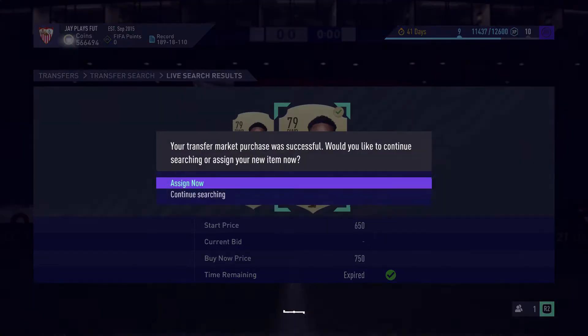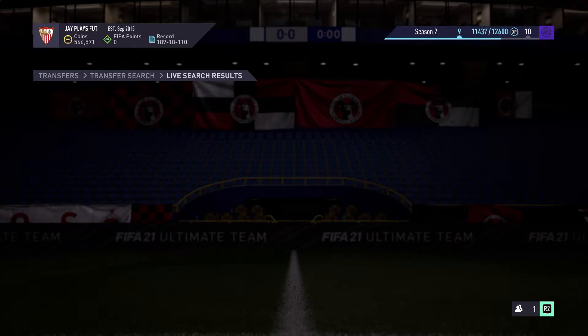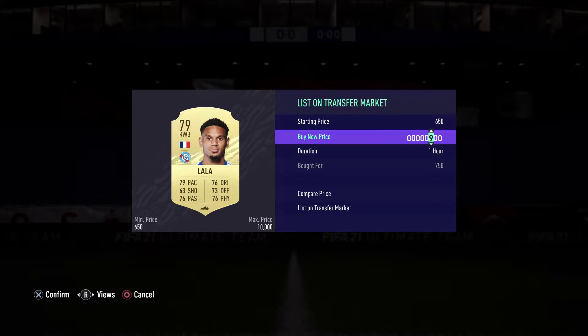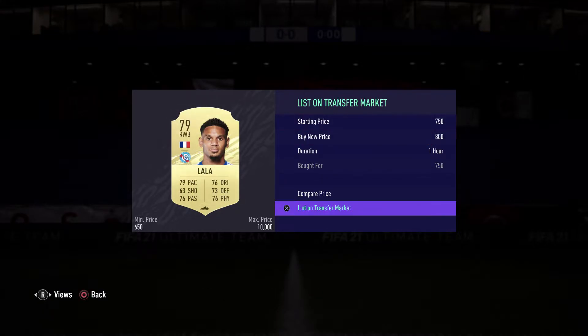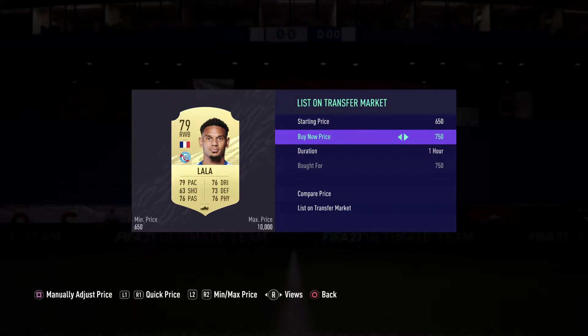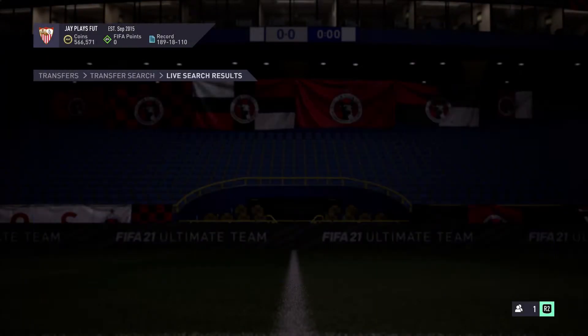As you can see, we already have two Lalas that popped up. We buy them for 750 and sell them for 800 — that's the player that makes us the least profit, only around 20 coins. But you're going to see a lot of players during this method that can make us even up to 400 coins per card. Let's place these Lalas up on the market and continue our quick search.